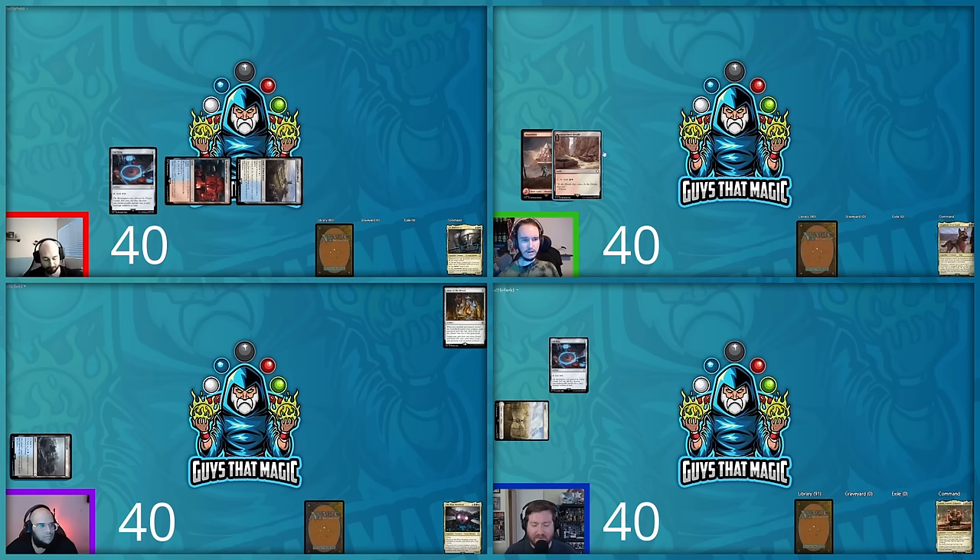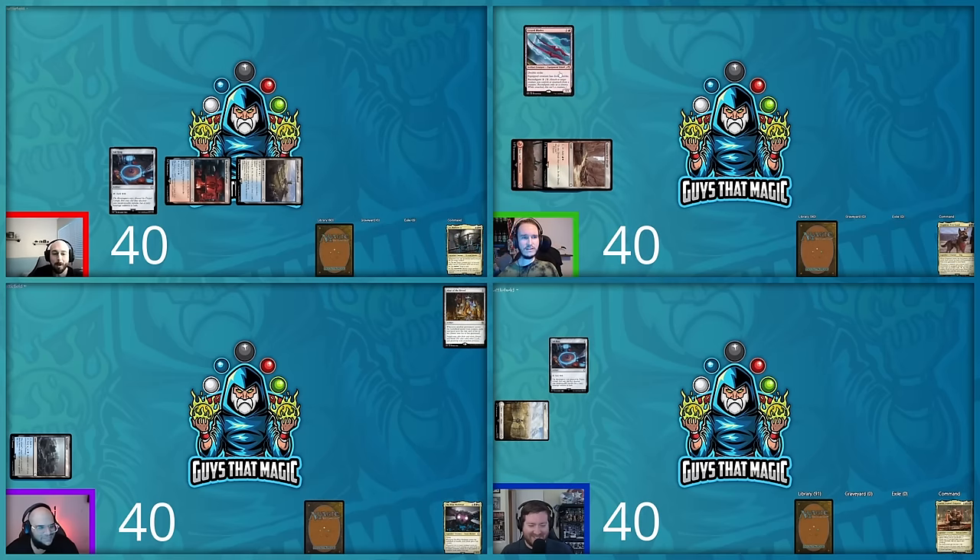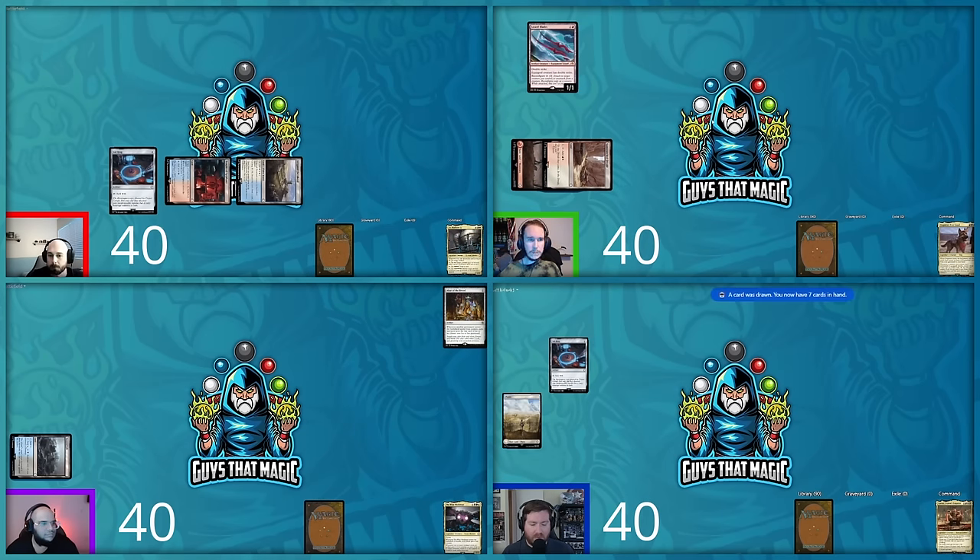Shane draws but doesn't find Sol Ring. He plays a filter land, then taps for two — a red and one — to cast Lizard Blades. The table immediately calls for it to be killed. That's Shane's turn.